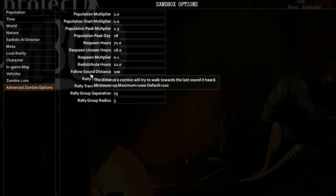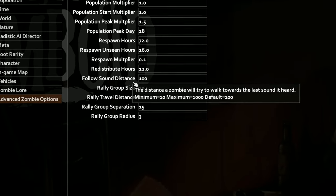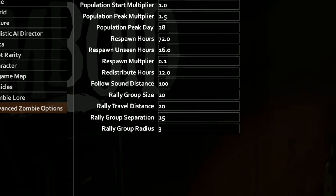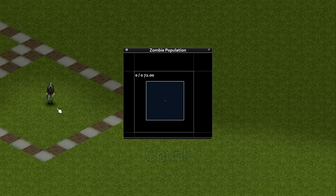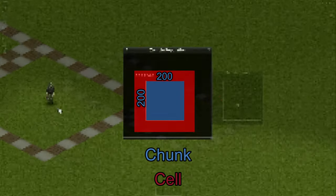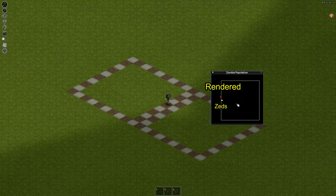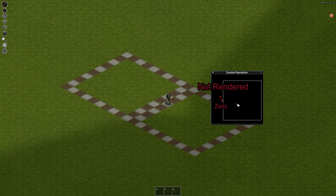Today we'll be investigating this setting. Follow Sound Distance is exactly what it says, but also doesn't function how you'd expect. I'll also be talking about the player chunk a lot, so let me give you a quick crash course on what the player chunk is. The chunk is a 200 by 200 tile zone centered on the player. Objects within this zone are actively rendered and interactable — it's essentially the play zone of Project Zomboid.